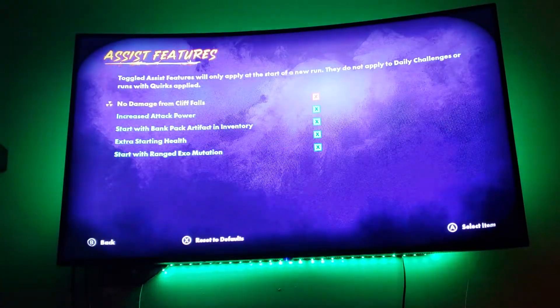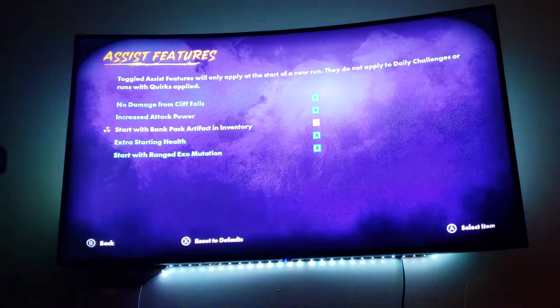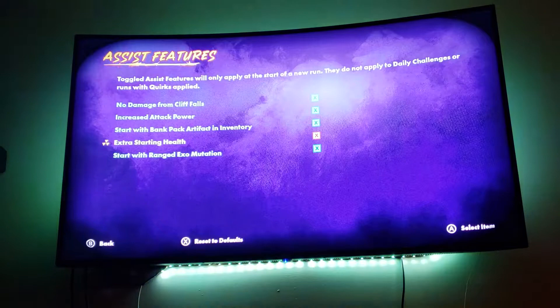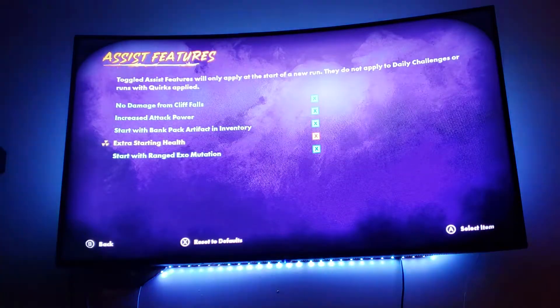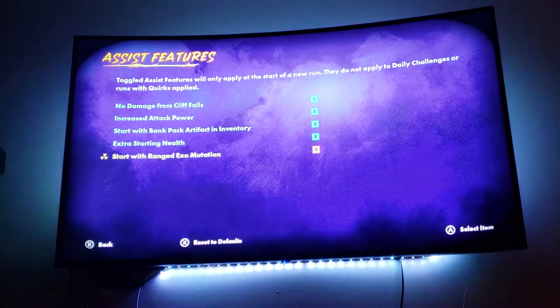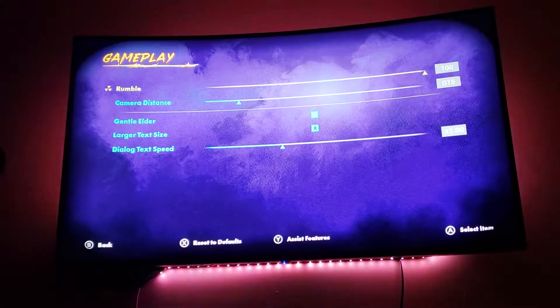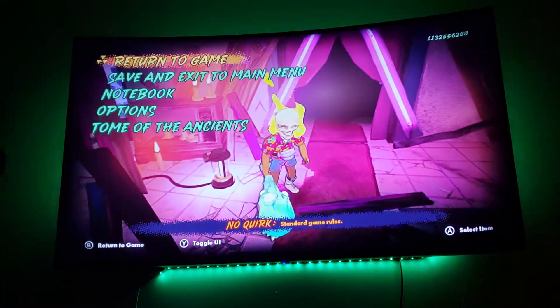Now you can take off cliff damage, increase your power, start with money or backpack, extra starting health so instead of three hearts you start with more, and you also can start with an actual mutation. That simple.